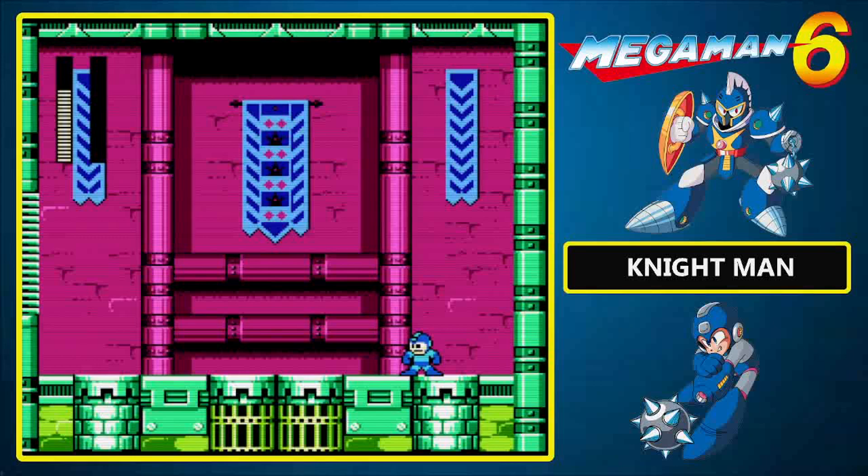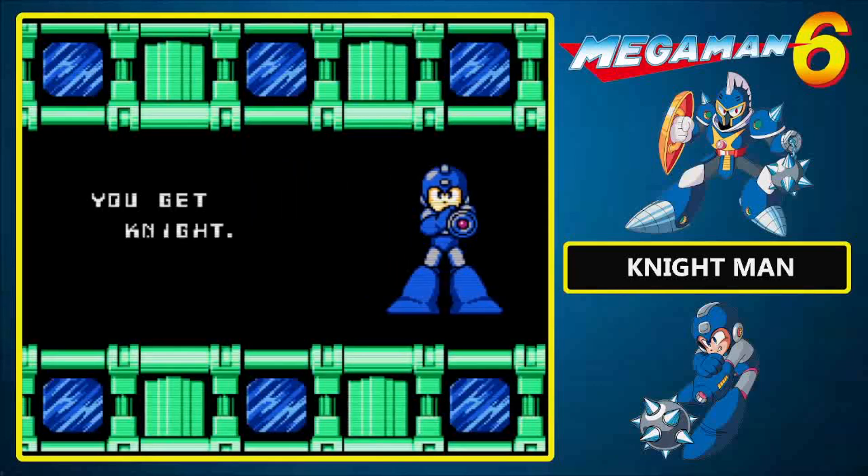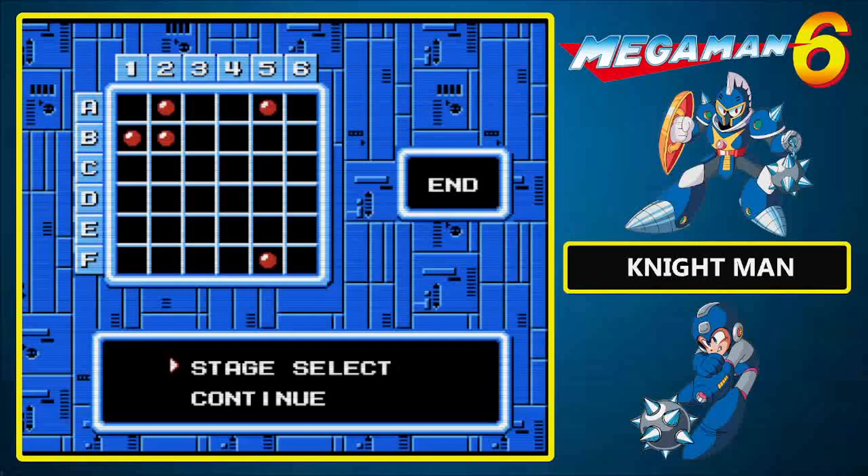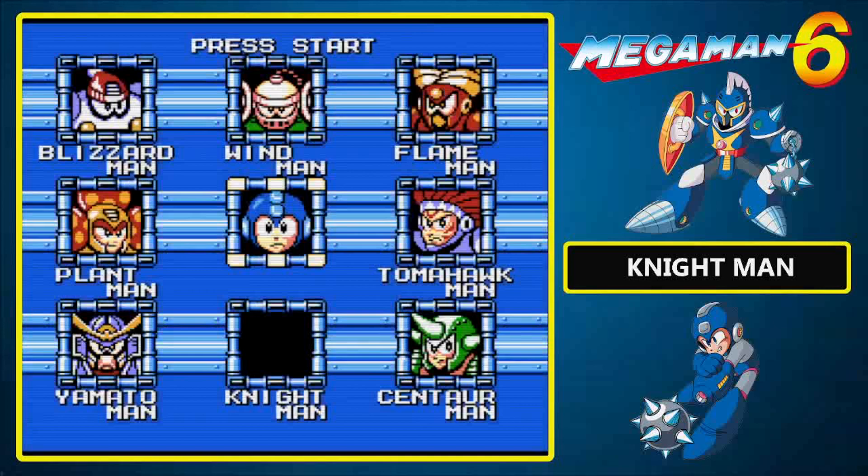And you know what that means — we're getting our very first weapon. We've got the Night Crusher! The Night Crusher fires a wrecking ball in front of Mega Man, plain and simple. One Robot Master down and seven to go — see you guys next time!